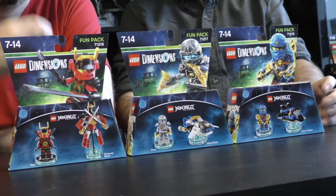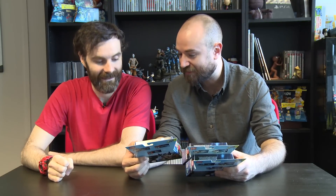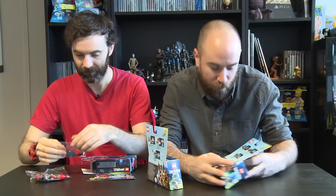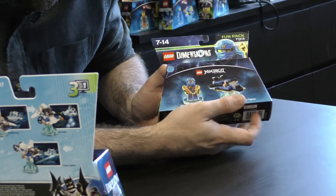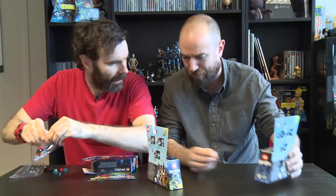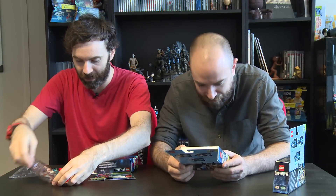Next up we have Ninjago. We have Jay and his Stormfighter, Zane and his Ninja Copter, and Nya and her Samurai Mech. I think the Samurai Mech's my favourite. Jay's Stormfighter turns into a lightning jet and an electro shooter. There's Jay with his nunchucks - he's the Leonardo of the Ninjago world.